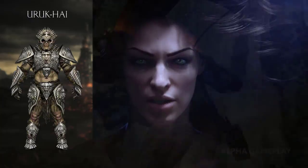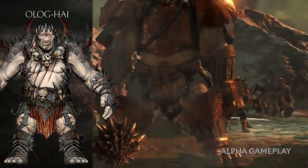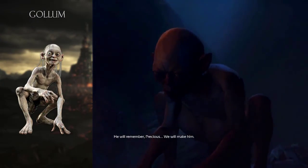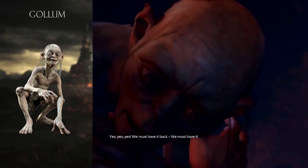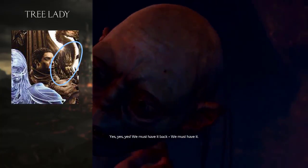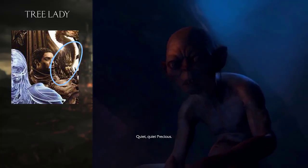You will also be running into Orcs or Uruk-Hai — they haven't made a clear distinction between the two. Next to that, Olog-Hai, which are talking trolls. Gollum will be making a return, as can be seen on the poster and in the beginning of the trailer during the Mount Doom scene. There's also a woman who is green and partly resembles a tree; someone speculated this might be an Ent-wife, but it could be someone totally different.